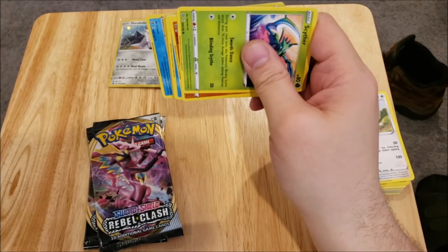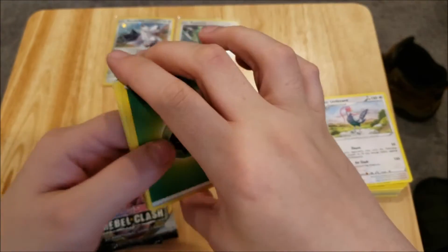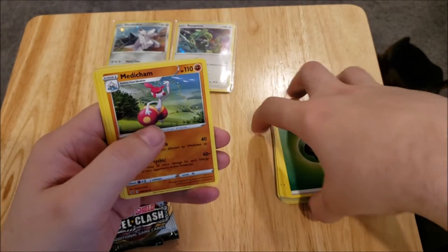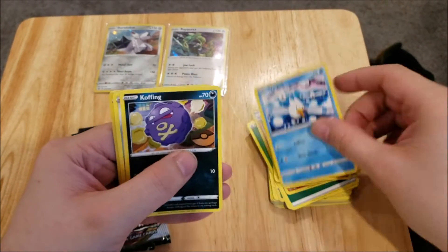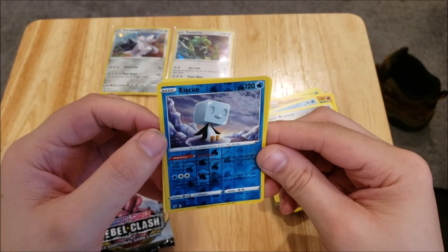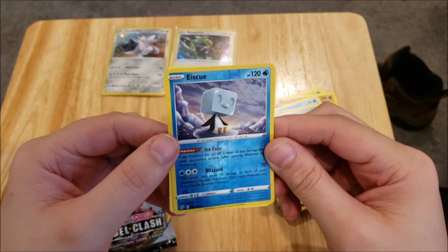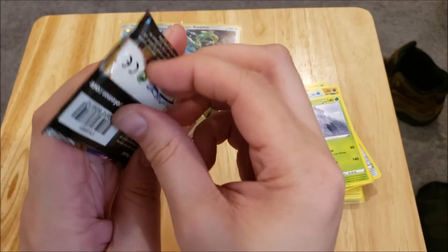Another code card, and pack four: we've got another Grass Energy, Medichan, Pokeball, Pelipper, Scyther, Nosepass, Wingull, Koffing, Bronzor, an Eskew which is a Reverse Rare, and an Abomasnow Rare Non-Holo.